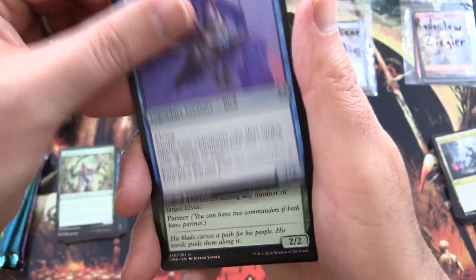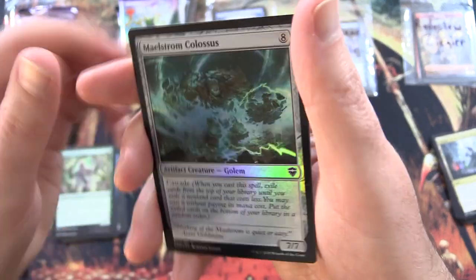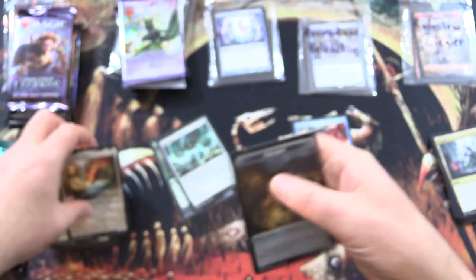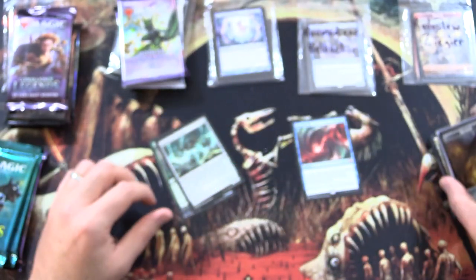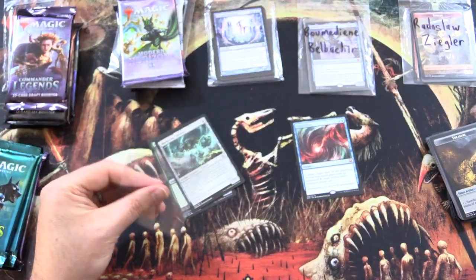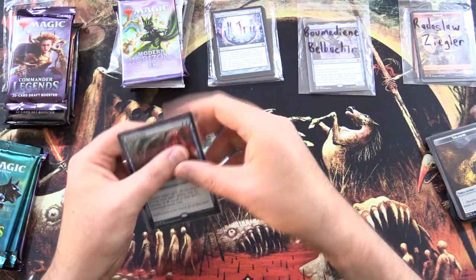We're going to sleeve that up as well. Wardwing Familiar, Numa, Duraga Chieftain, Foil Maelstrom Colossus, and a Prismatic Piper and a Treasure Token. Grabbing another sleeve — I think I'm out of those but I have another one on standby. That is just awesomeness.